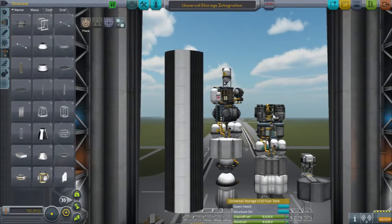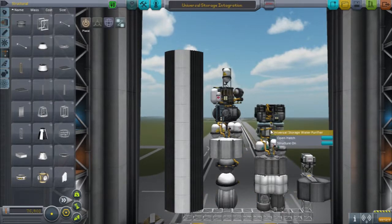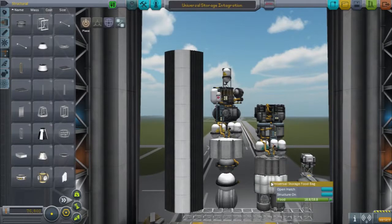It's also closely integrated with TAC Life Support and has a Sabador reactor which makes liquid fuel and water, a water purifier which purifies contaminated water, carbon dioxide storage tanks, a wastewater storage system, and food storage for your life support.